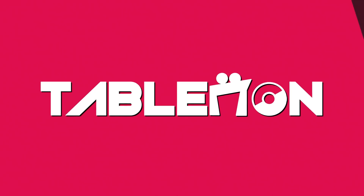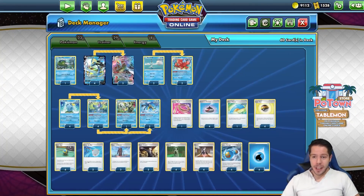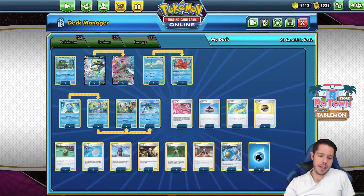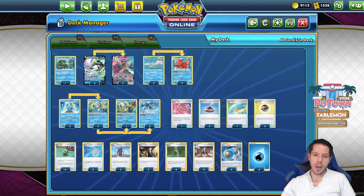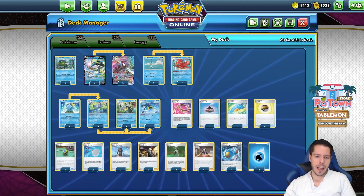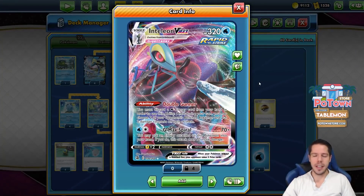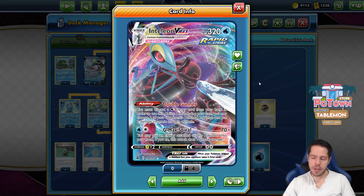Hello everyone and welcome back to our next video covering the Fusion Strike new cards that just got released this past Thursday on PTCGO. Really cool looking cards, and one of the most hyped cards for sure from the set is this Inteleon V-Max. It's a Rapid Strike Pokemon, meaning you can use Rapid Strike Energy to cover the attack cost, which is fantastic.